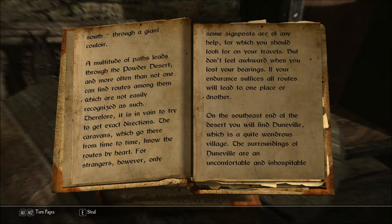A multitude of paths leads through the Powder Desert, and more often than not one can find routes among them which are not easily recognized as such. Therefore it is in vain to try to get exact directions. The caravans which go there from time to time know the routes by heart. For strangers, however, only some signposts are of any help, for which you should look on your travels. But don't feel awkward when you lose your bearings — if your endurance suffices, all routes will lead to one place or another.